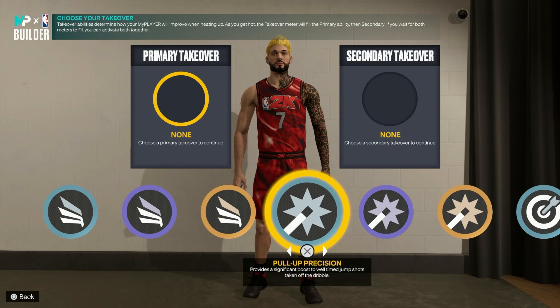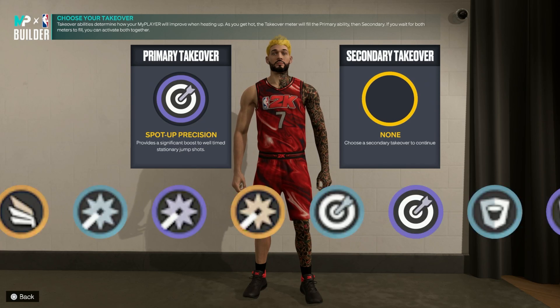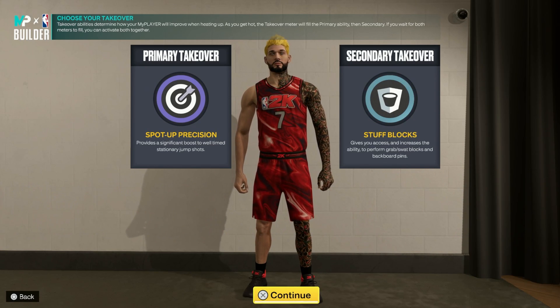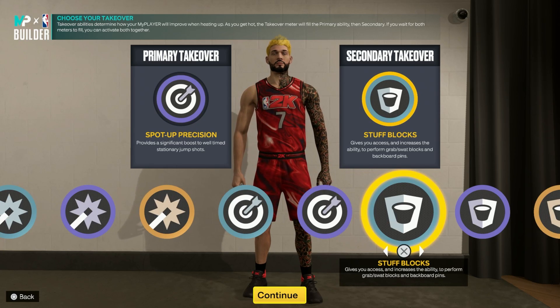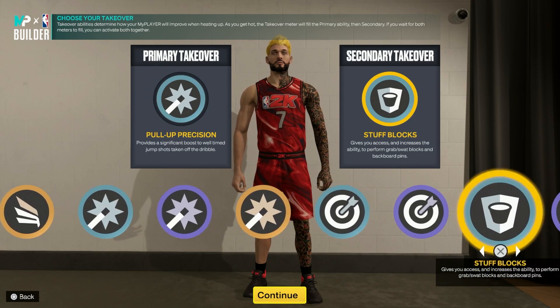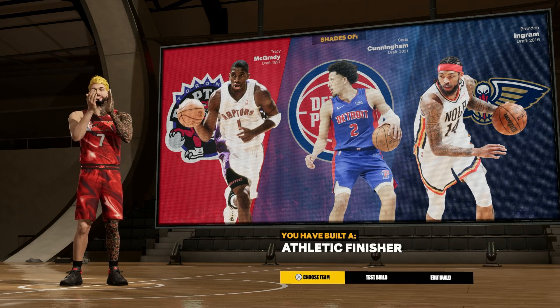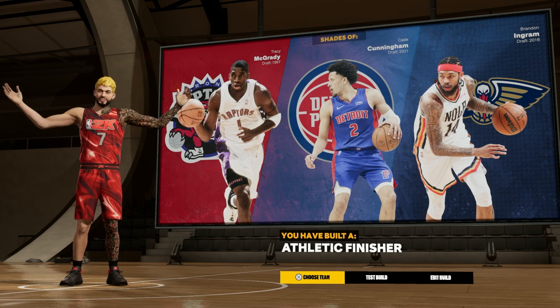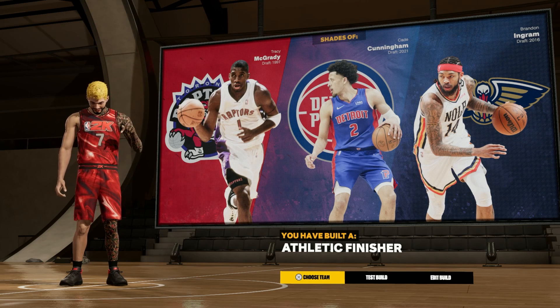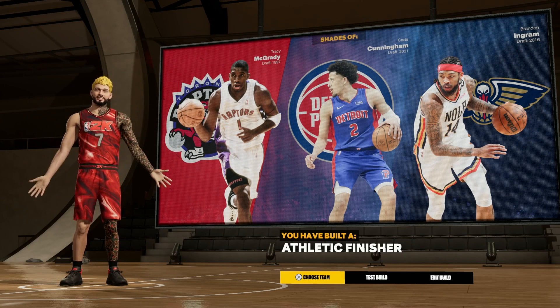You also get shot-creating takeover, so if you want to use pull-up precision or ankle-breaking shots you can. For badges I'm going with a lot of precision — pull-up precision and spot-up precision. Pull-up precision fades are stupid overpowered in this game; you can shoot a little James Harden step-back and it's just cool. You can really do whatever you want though. This build is an athletic finisher — we have a 93 driving dunk and I genuinely cannot wait to max finishing badges and learn skill dunking.